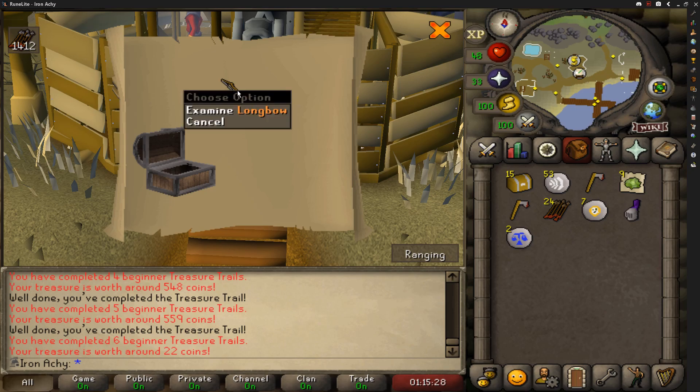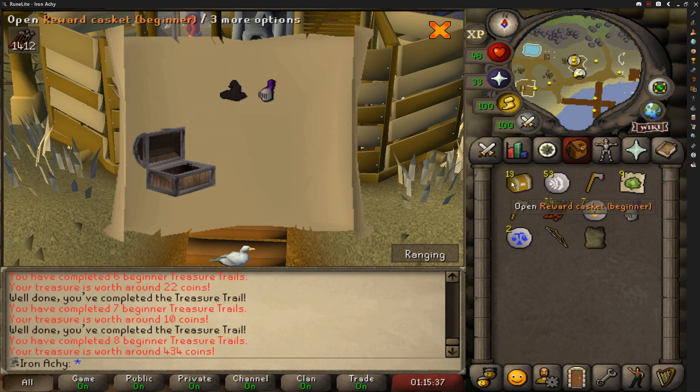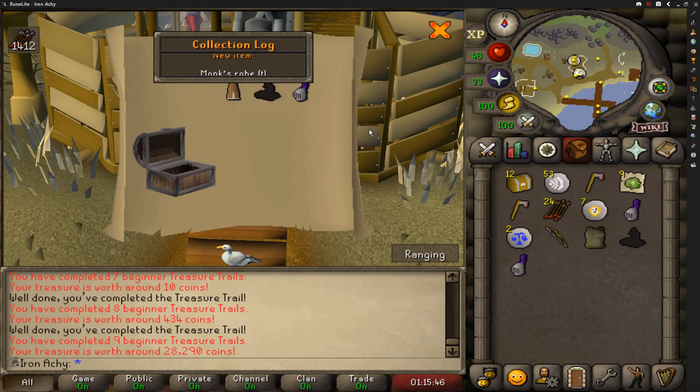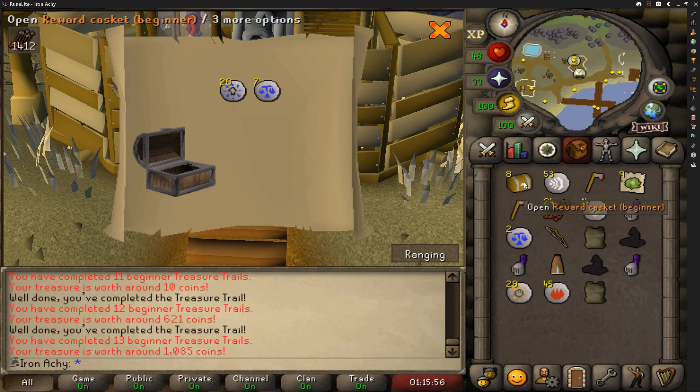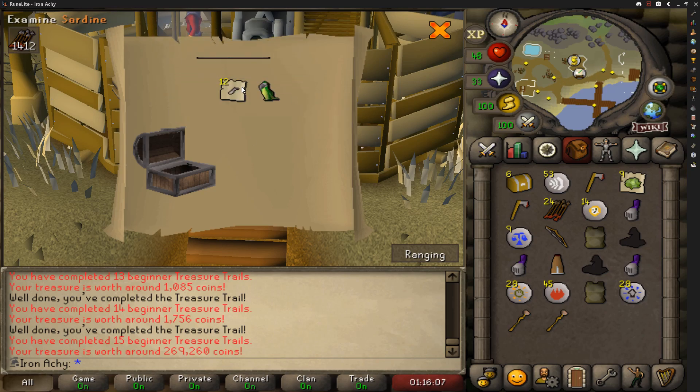Oh man, just a longbow — it's okay, they're going to give us something good. Oh yeah, something good... I don't know what to say. Oh, there we go — finally! Our second unique on the account. It's funny, I say finally but I'm only nine clues in. Come on, can we get one more? Down to eight — come on. Ooh, that's actually worth like 2k. Oh no way, we got the fricking parrot! Let's go — that's fricking sick! That's gotta be it though, you know: two uniques out of 20.